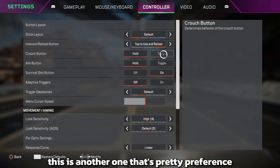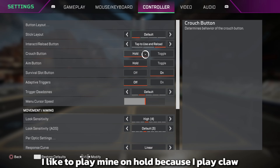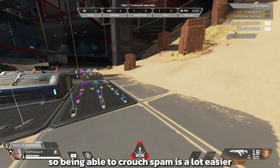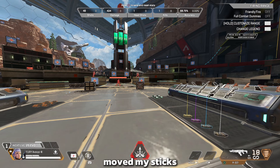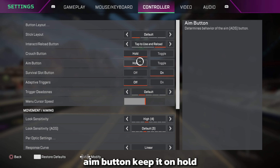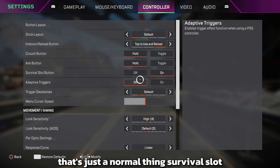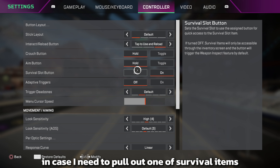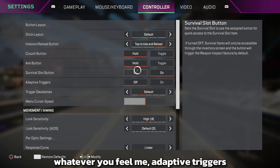If you're near a door and need to reload, shoot out the rest of the clip first and let the game reload for you — don't just press your reload button or you'll open the door. Crouch button I like on hold because I play claw, so crouching is easier since I can move the sticks and press the button simultaneously. Any button on hold is normal. Survival slide — I keep it on.